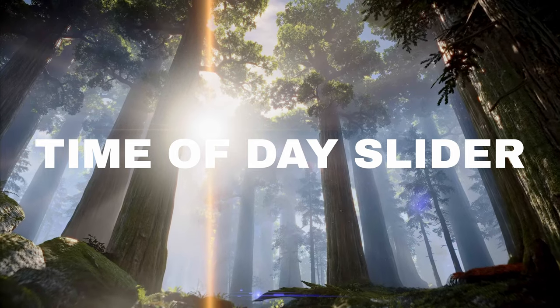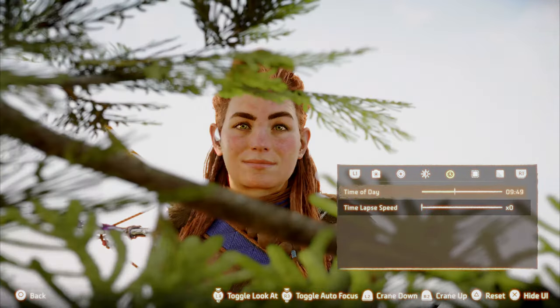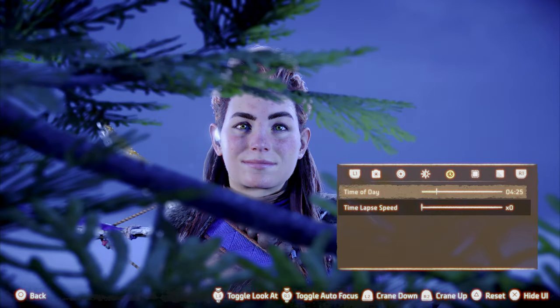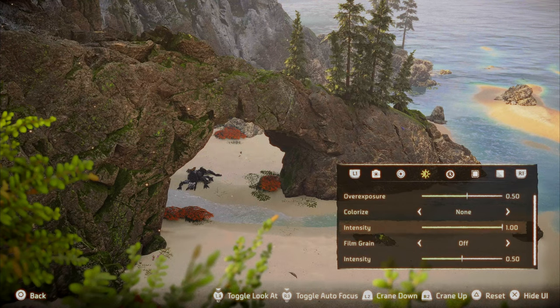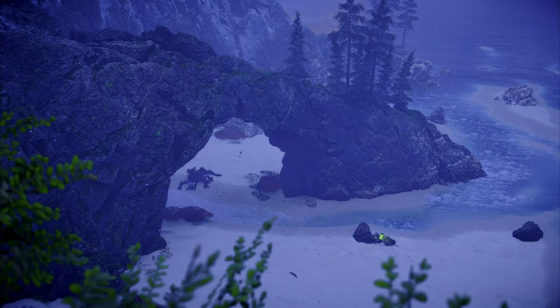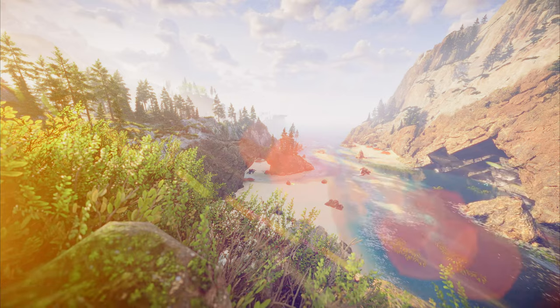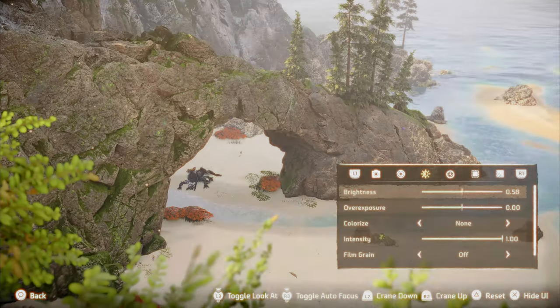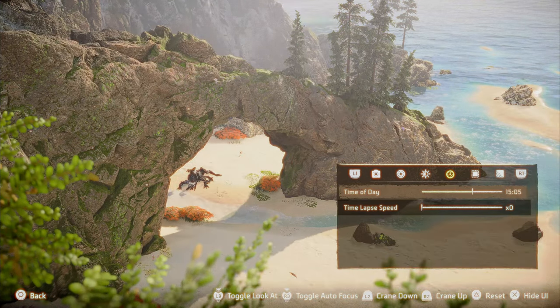I have hammered this to death in other videos, but I truly think every single photo mode should have this feature. The difference lighting can make on the mood of a shot is indescribable. Look at this beachside scene with morning, midday, and night lighting. Lighting is just absolutely key in photography to create the desired atmosphere and focus. What I often do is get my shot lined up and composed just how I want it, then go through all the times of day to see which one feels just right.